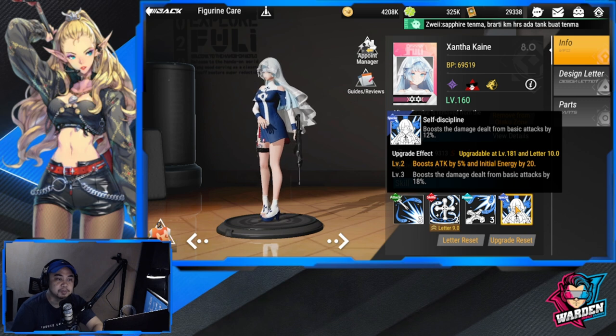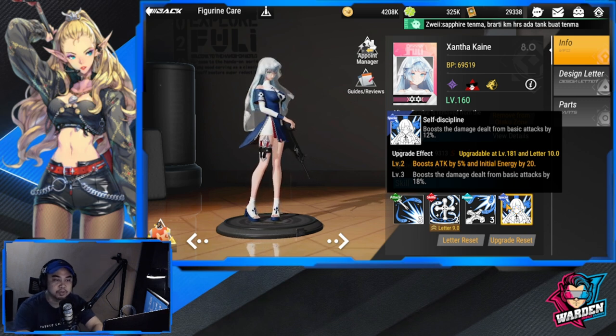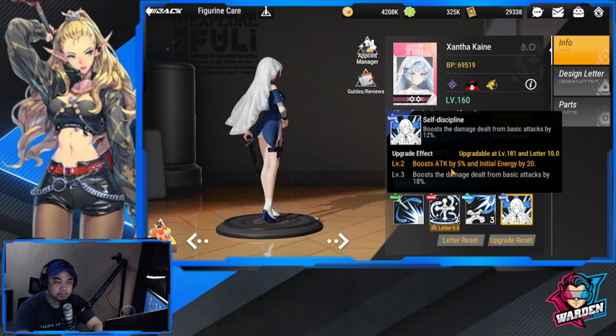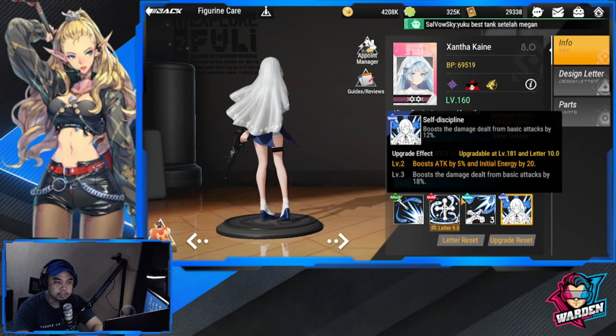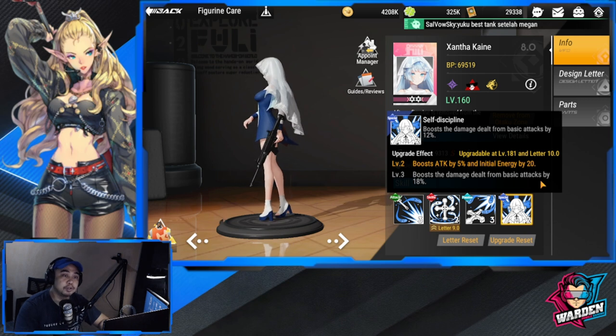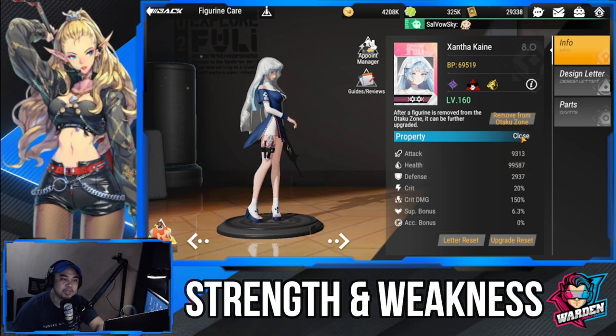Her special scale, Self-Discipline, boosts the damage dealt from basic attacks by 12%. The most important tier is level one, and level three boosts additional damage from basic attacks by 18%. This skill is more focused on basic attack performance.